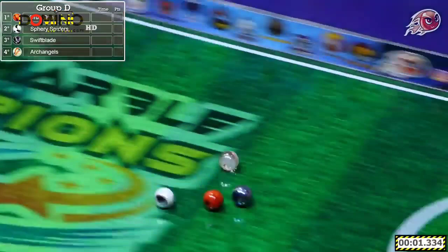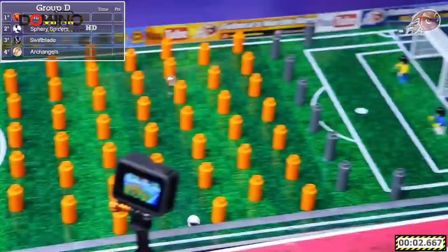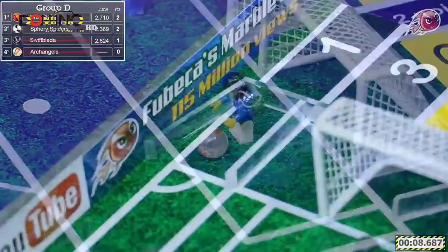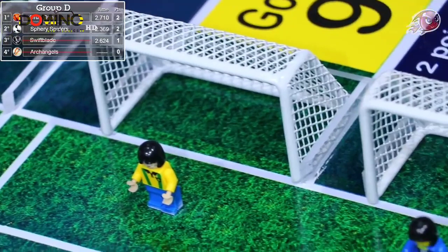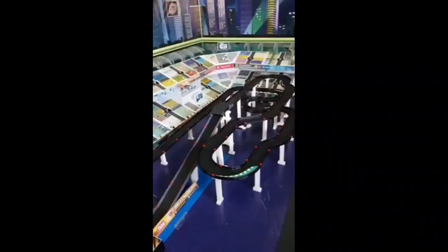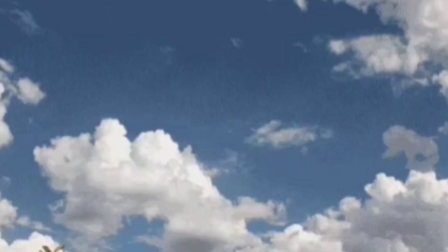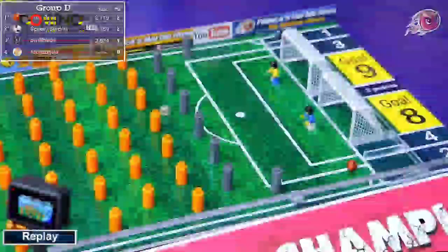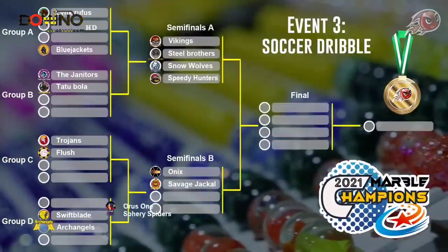We make our way to the final group including our first event winner — that's Swiftblade. The rest of the group: Oris 1, the Sphery Spiders, and the Archangels. The goalkeeper is going to block that shot — the Archangels will not score. They're eliminated, as are Swiftblade. Oris 1 and the Sphery Spiders advance from Group D. Not allowing the Archangels to score was crucial — they would have almost certainly advanced with that goal. Swiftblade and the Janitors both eliminated in the group stage, so we will for the third time have a different winner.